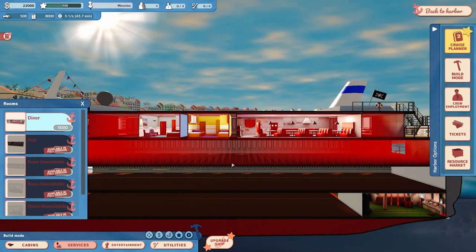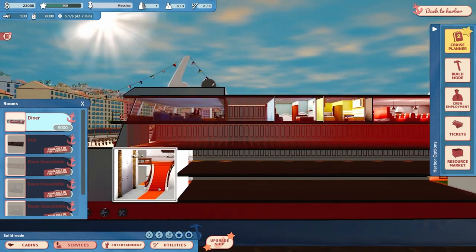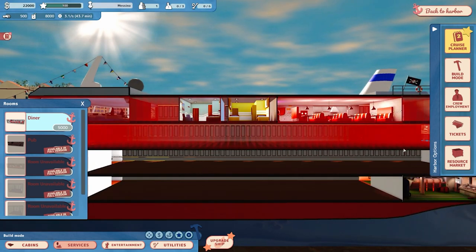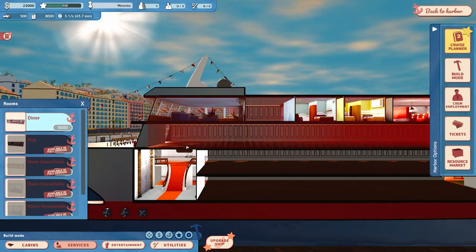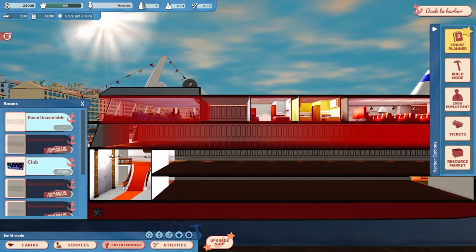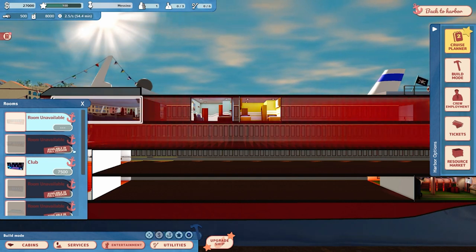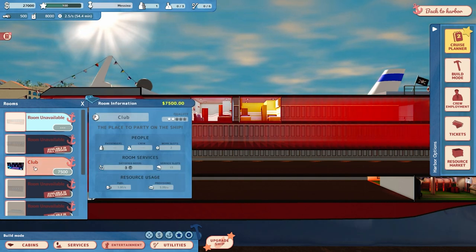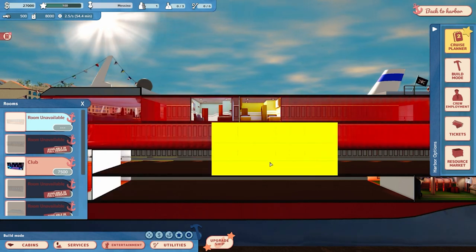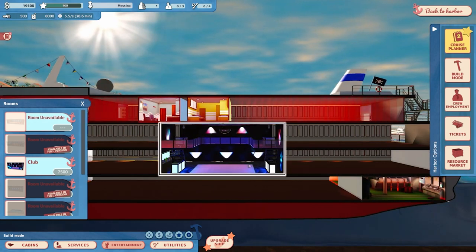There are four different levels to the ship, and passengers come in from the bottom level but need to get up to the upper levels. Right now you can see from the red lines there's no way to get up to the upper deck, so we need something to get them there. We built this diner here, but maybe we don't do the diner - what if we sell this room and do a club instead? The club takes up a lot of space but acts like a stairway with stairs going up and down, so it gives functional access and is also entertainment.